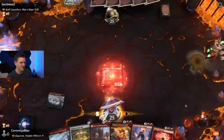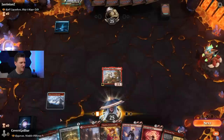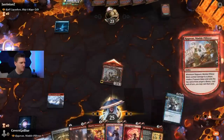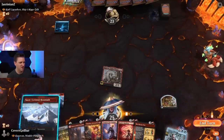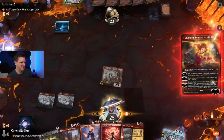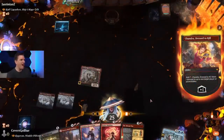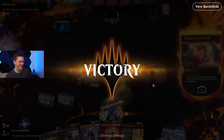Blue mana — love it! Let's see what we get. Sinister Sabotage is cool but we're not doing it — we do this. No Spell Pierce. Easy boink! Wow, I didn't know Chandra hit for 21. Unbelievable.